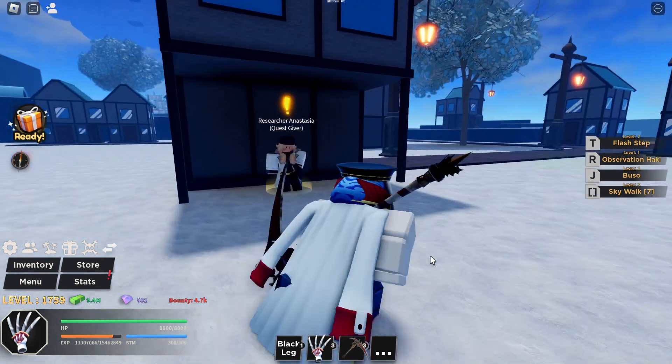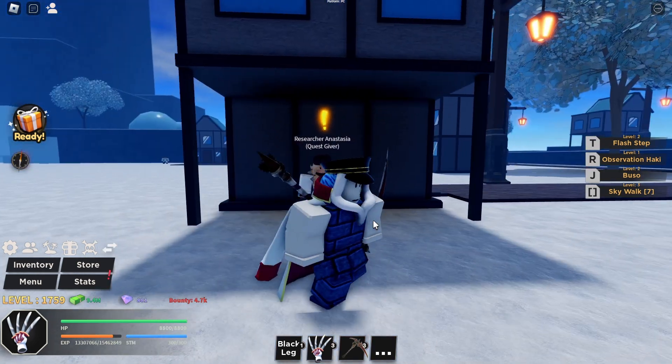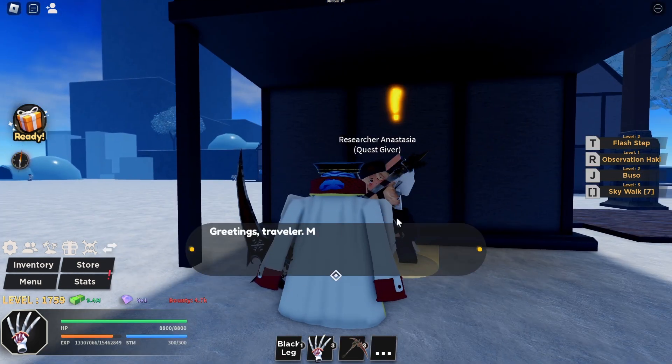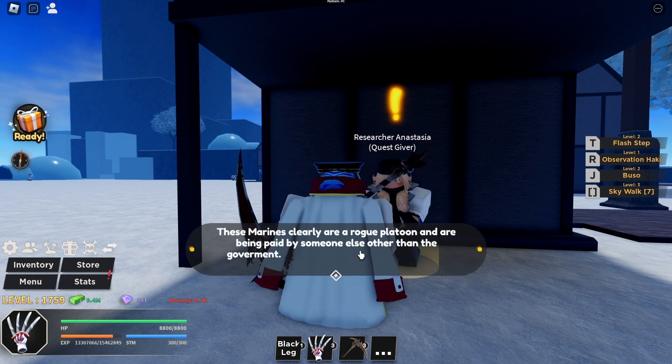Hello everyone, welcome to another Haze Peace video. Today I'm going to do a quest giver on this island. Go ahead and talk to this quest giver, click the level 1450 quest, and she's going to say: